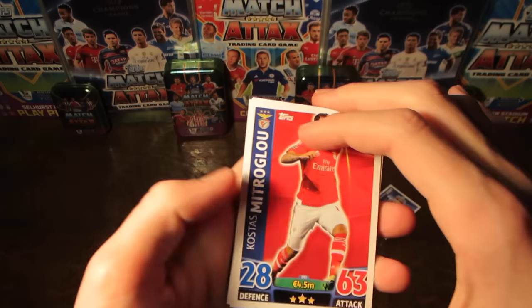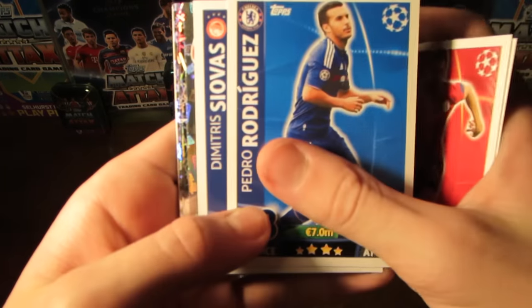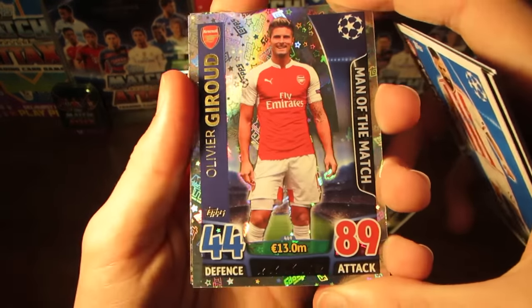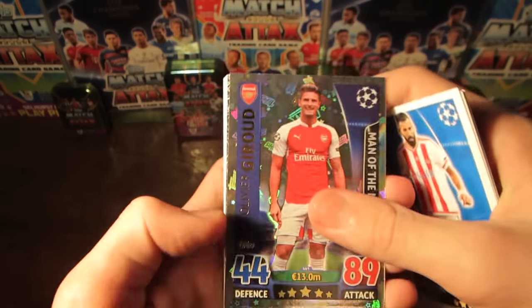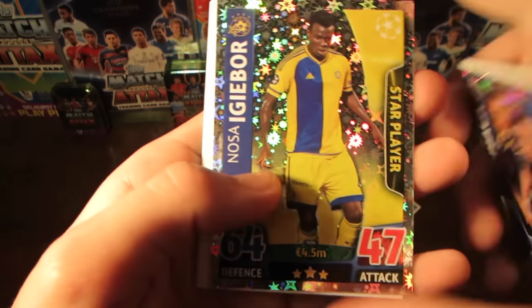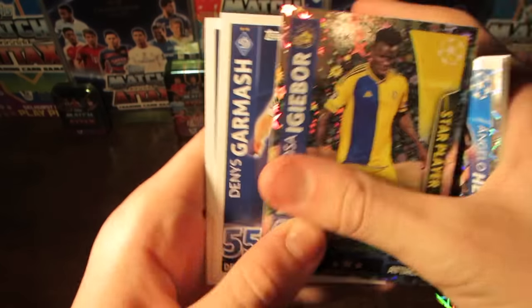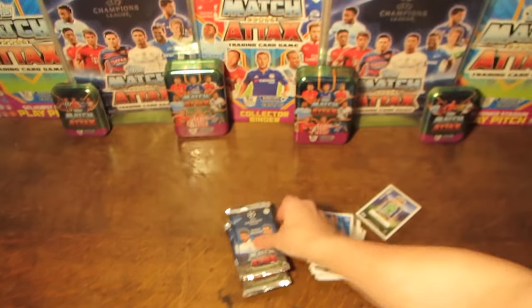And in this one, we do start off with Mitriglou. Then we've got Balter, Pedro as well, Siovas. And then a Man of the Match Giroud card - our first Man of the Match of this new collection. 89 rated Man of the Match Giroud there, but 13 million, so probably not the best card to use, but still a nice pull. Piaka as well, and Henriquez. And then we do have a star player - our first triple insert pack - Igibor there for Maccabi Tel Aviv. And then Garmash, Pepe, and David Alaba his Pro 11.